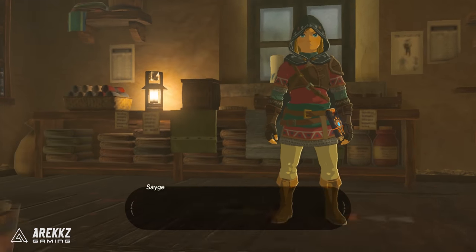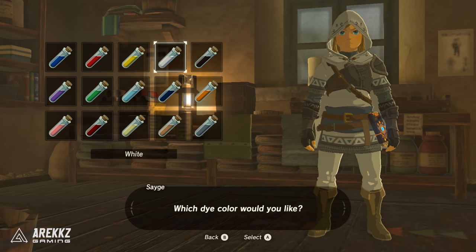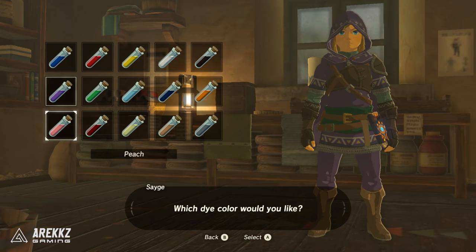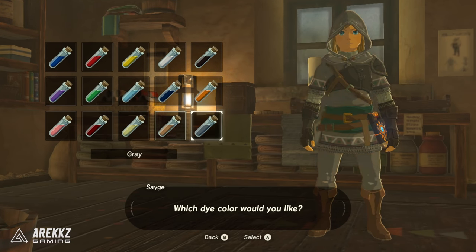I'm going to leave out specifics for embargo reasons but very near the beginning of the game, within the first three hours, you will discover the ability to do this, so I figured I'd show you guys some of the options. In this particular setup clothes are dyed as a whole, so the colour you select will apply to all pieces that you're wearing. If you want to avoid that then you can of course unequip some of the items and then go from there.